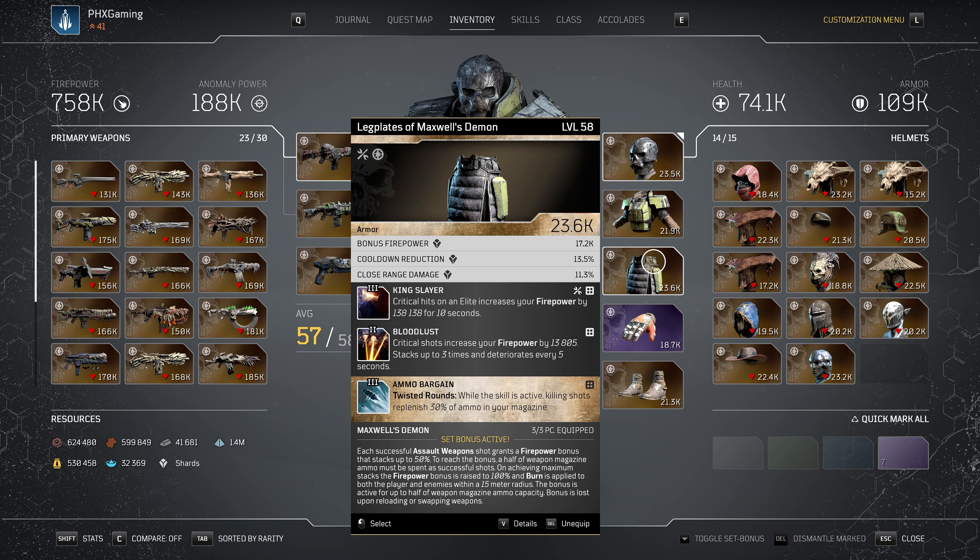Ammo Bargain is kind of a backup in case you forget to use Hunt the Prey to keep Twisted Rounds up. There are several times I've totally forgotten to use Hunt the Prey, but Ammo Bargain comes in handy when you are eliminating enemies. With the firepower and damage of this build, you are constantly getting your ammo back.